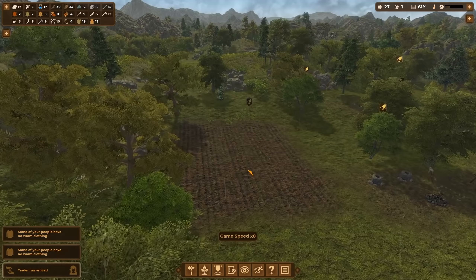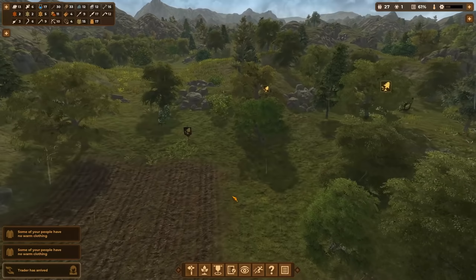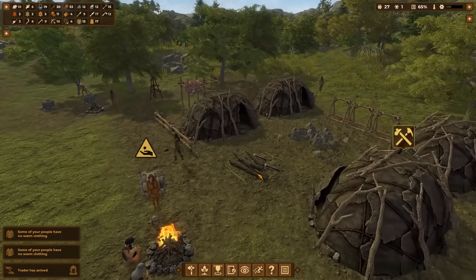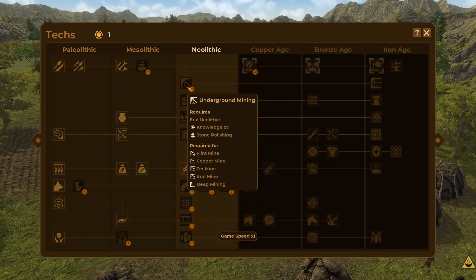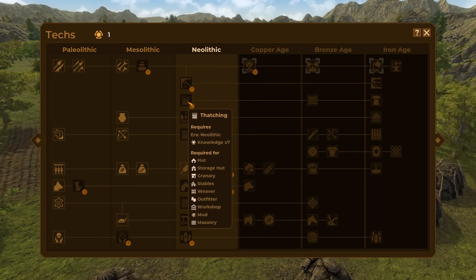Let's get rid of some of these bridges to make space. A trader has arrived but no new tech as far as I can see — nothing we really need. Those traders are pretty lame since we get everything ourselves anyway. More tree chopping is happening — I'm not sure we have space for all these logs.